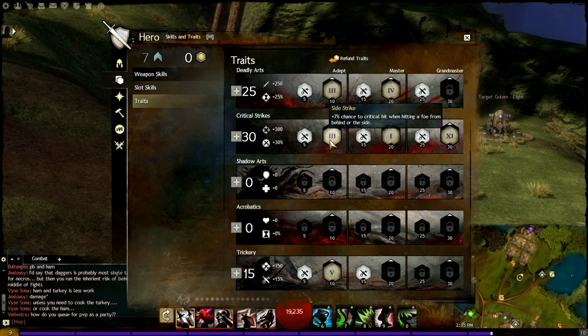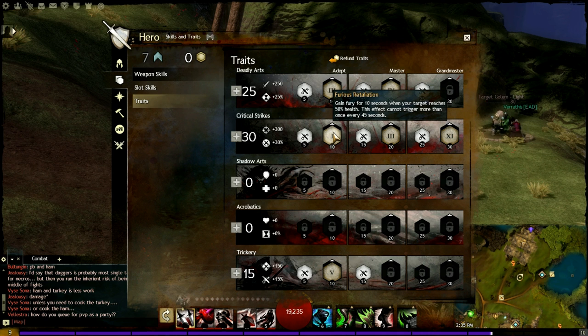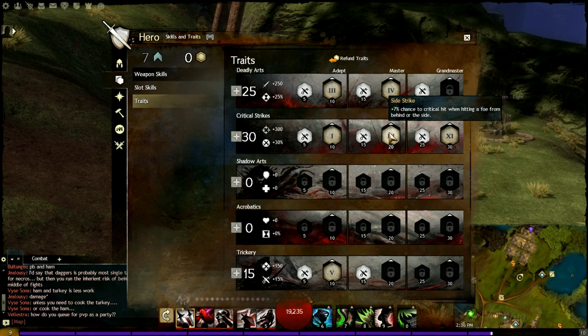For Critical Strikes, you want Furious Retaliation. Furious Retaliation is going to be your primary trait here. It basically means whenever your target drops to 50% health, you get 10 seconds of Fury. Fury increases your crit chance and crit damage by 20%, so this is really useful to get that spike damage out as fast as possible, especially because you're going to be using Heartseeker a lot. The second trait slot in Critical Strikes is a free slot — you can use whatever you want.